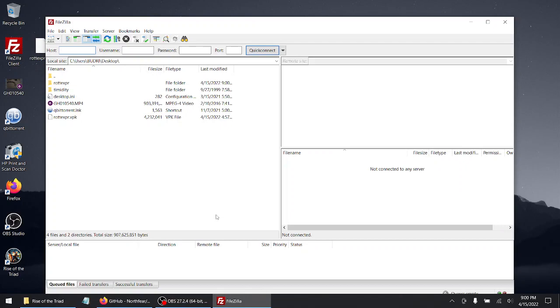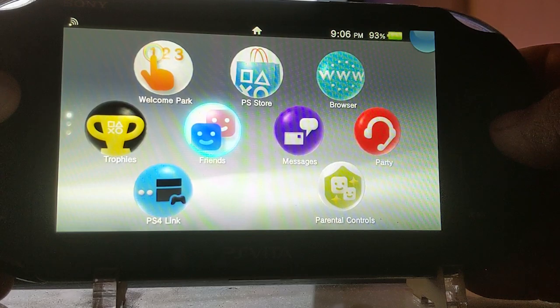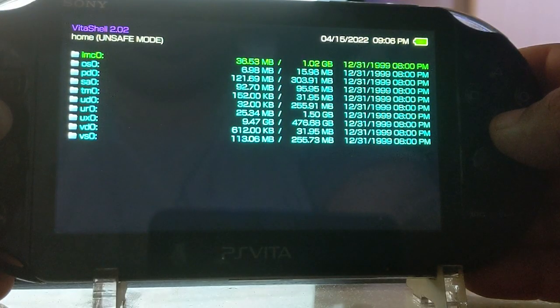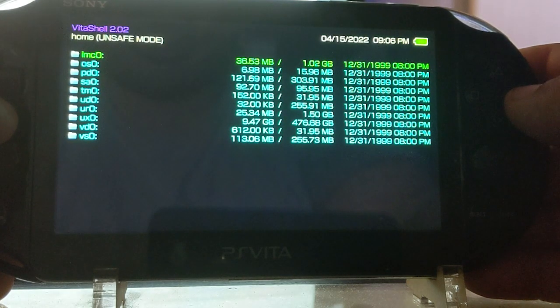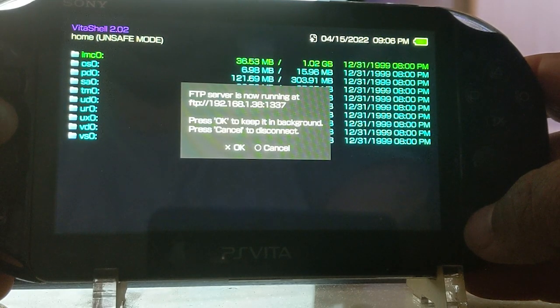Let's go back to the PlayStation Vita. From here, you want to scroll down to wherever you have your VitaShell and open it up. Next, hit the Start button. Now it's up to you — FTP or USB. I prefer FTP. You want to hit the Select button. From here, I'm going to use the FTP client that I just showed you in the previous clip.